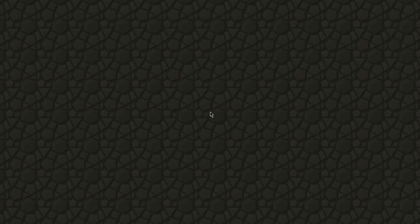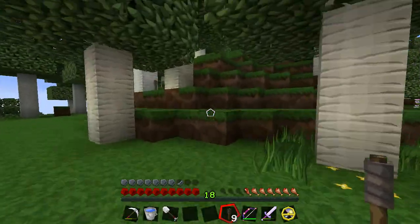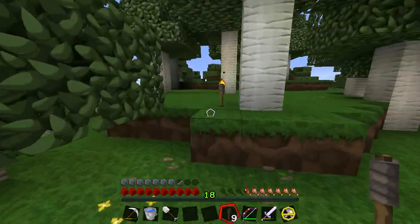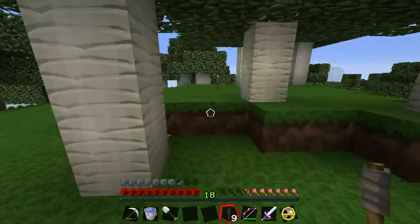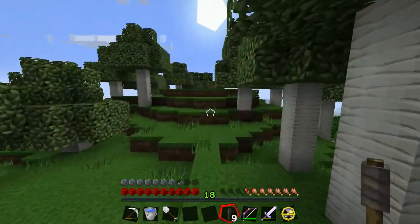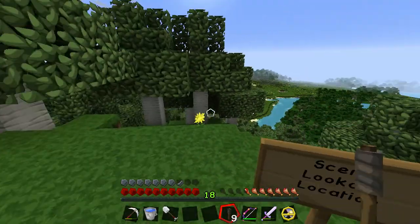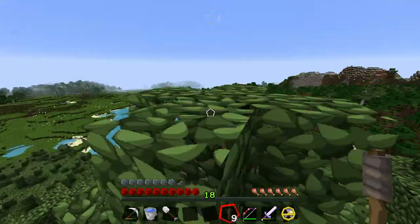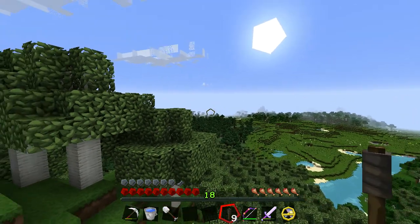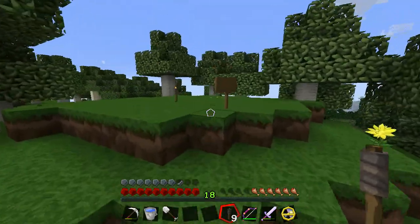Let's go back and talk about another project area. I was exploring this way a little bit — where these torches are is kind of where the path is going to go. There's going to be a large central area right here that breaks off into two sections. There'll be an observation lookout here — I'll take out these trees. We've got a good view of the plains area, and there's some cool mountains too.